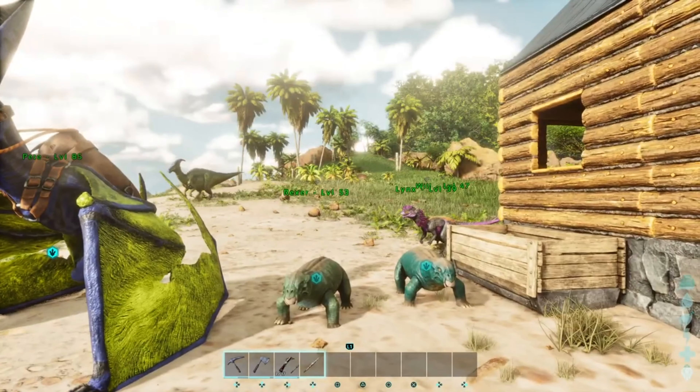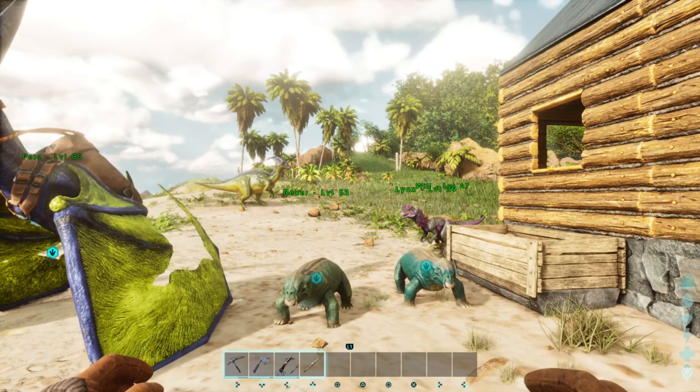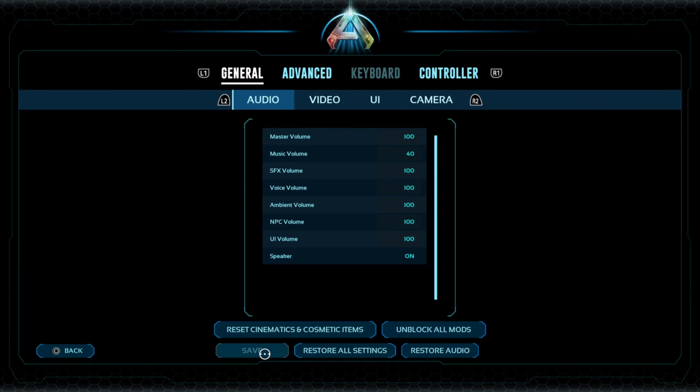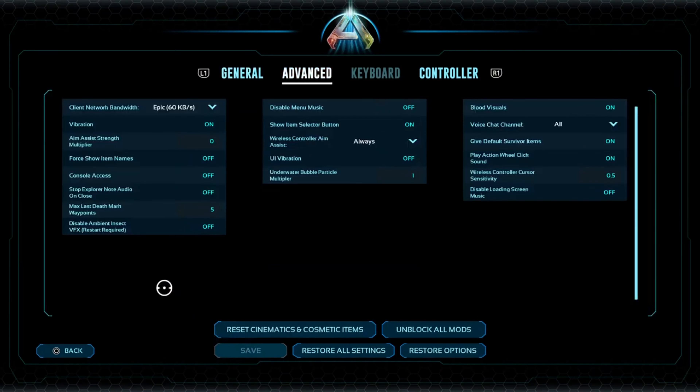Once you're inside the game, it doesn't matter what map you're on. You just hit your options button, go into settings, then go over to advanced. There's an option called console access — this is for Xbox and PlayStation 5. You turn it on. It doesn't tell you what it does, but this is what turns on the admin command bar.